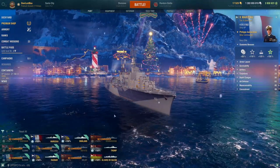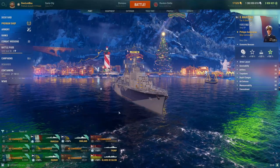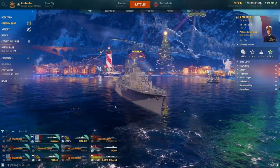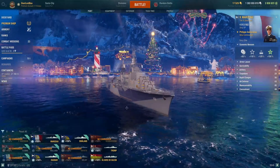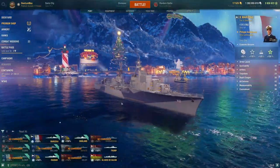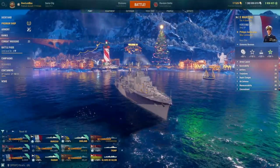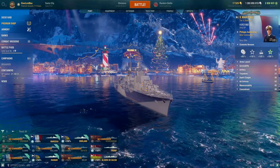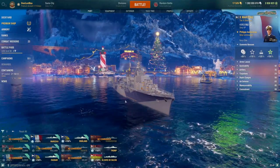Moving on to the tier 10 DD recommendation — the Marceau. It is a French tier 10 destroyer costing 236,000 coal. It has a somewhat unique playstyle with the Colbert hull but fast-firing Colbert guns. It's an excellent kiting ship with a high skill floor and a very high skill ceiling. It is definitely good to very good in randoms, good in ranked, and a niche pick for clan battles and Clan Ops. I highly recommend it for skilled DD players and those that want a good but challenging ship. However, I would not recommend this as your first tier 10 ship — this ship has a high skill floor, no smokes, and if you don't know how to use your concealment wisely you'll get destroyed.